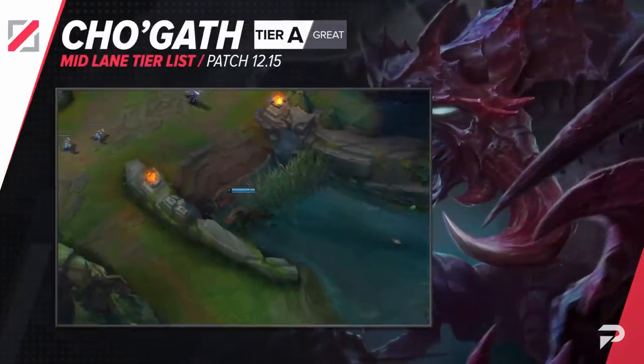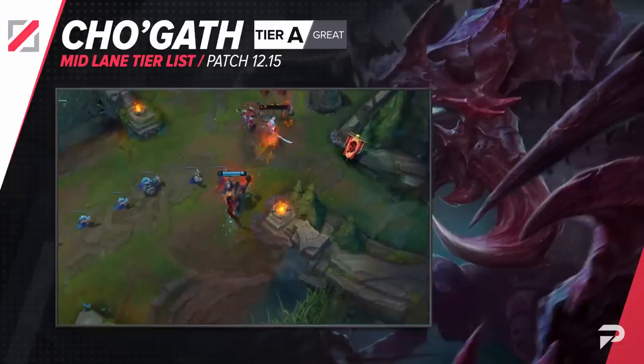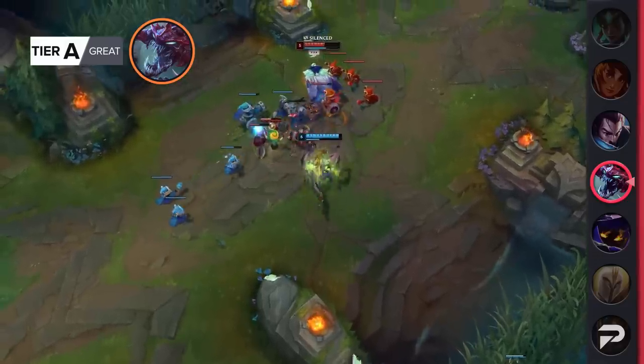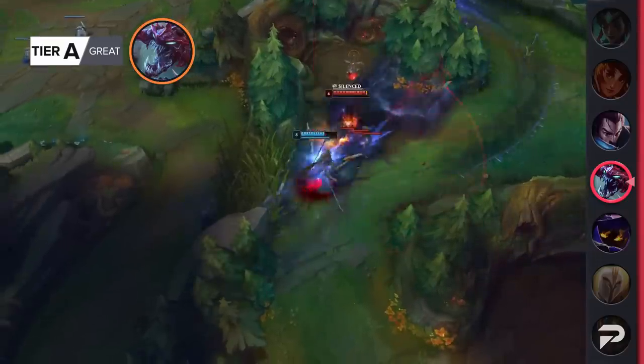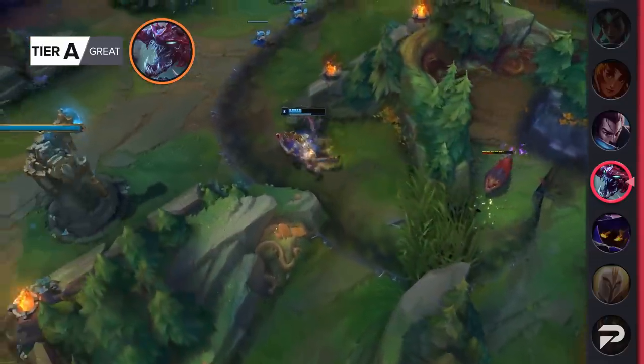Cho'Gath is moving up to the A tier. Mage Cho is not the most 1v9 carry in the game since you're usually just gonna be bursting down a single target rather than wiping an entire team, but it's an incredibly consistent pick. His passive gives a ridiculous amount of sustain, so you're guaranteed to slowly but surely win almost all your lanes.